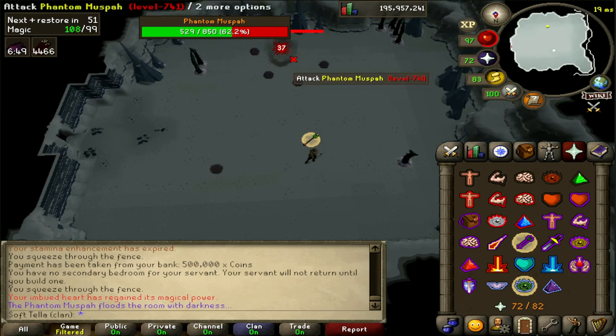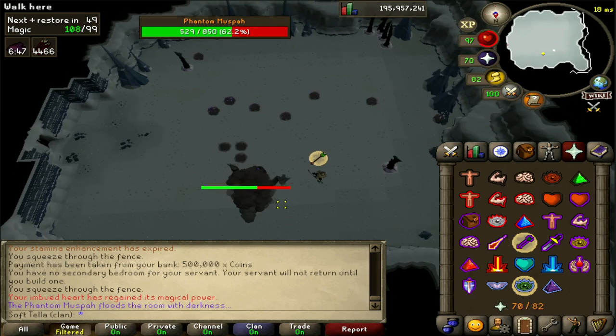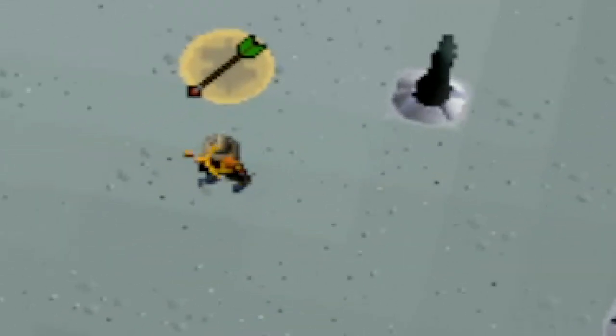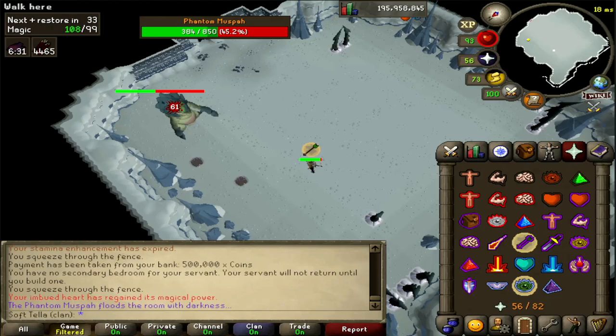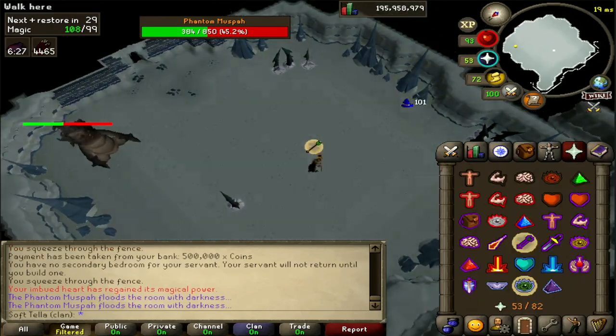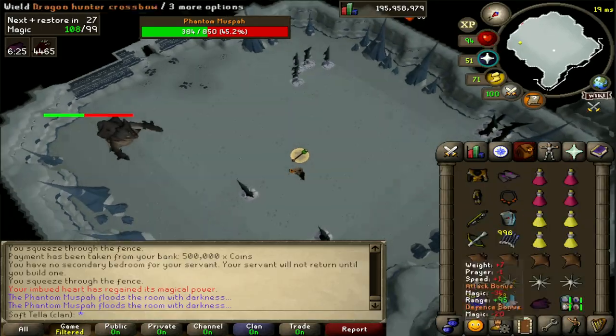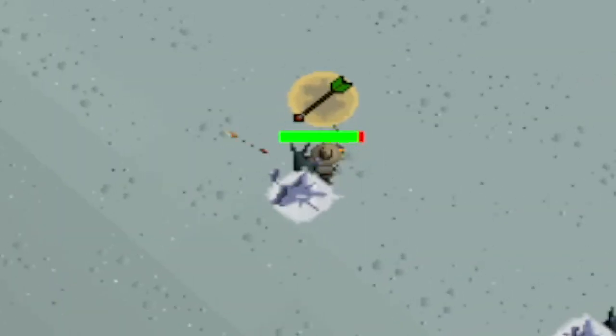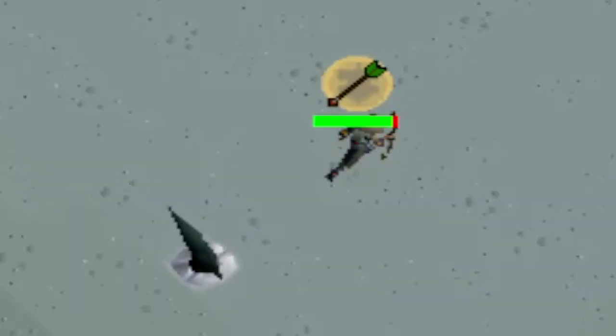This is where most of the damage comes from. However, not everything is that simple — there are a few mechanics to be wary of. First, the stalagmite on the floor: whenever the boss swaps phases, it spawns a bunch of stalagmites on the floor, and one of these will be directly underneath your feet. To deal with this, simply move one tile or more away from the location you're currently standing on when it changes phases — you've got a few ticks to do this.